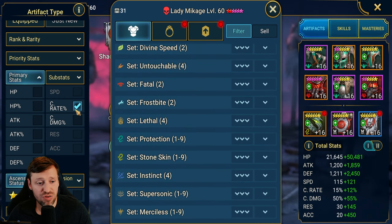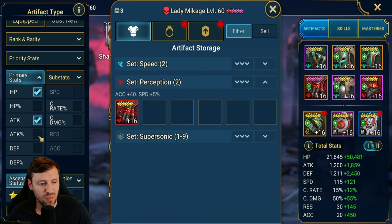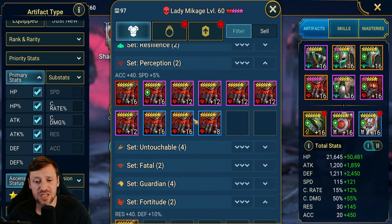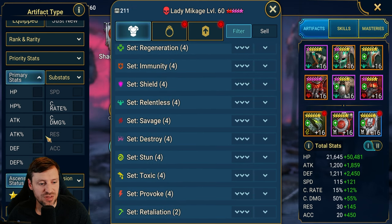Crit rate is really good — obviously if you're building nukers for the arena you're always going for crit damage. I thought I had more crit rate percentage for my Perception. Interesting — I definitely felt like I had more. We've managed to trim the fat quite a bit there. The next thing we're going to do is look at chests.